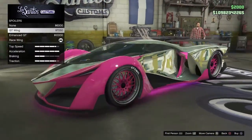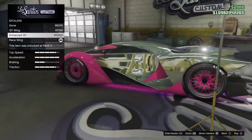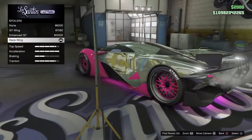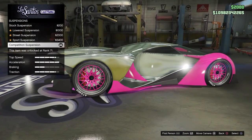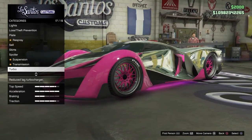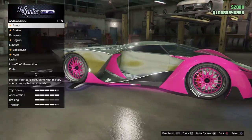You got the GT wing that's pretty low, and then you got the enhanced GT wing with those things on the side, and then you got the race wing — that is all crazy. You got the suspension, the transmission, the turbo, the wheels, and the windows. That's the whole car.